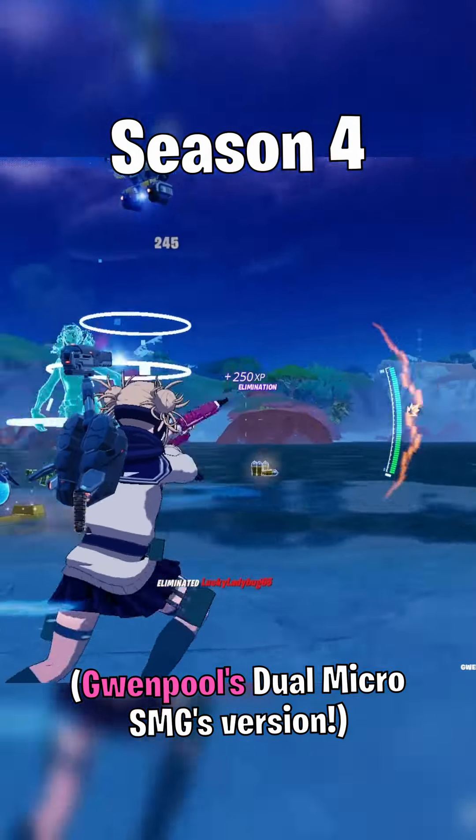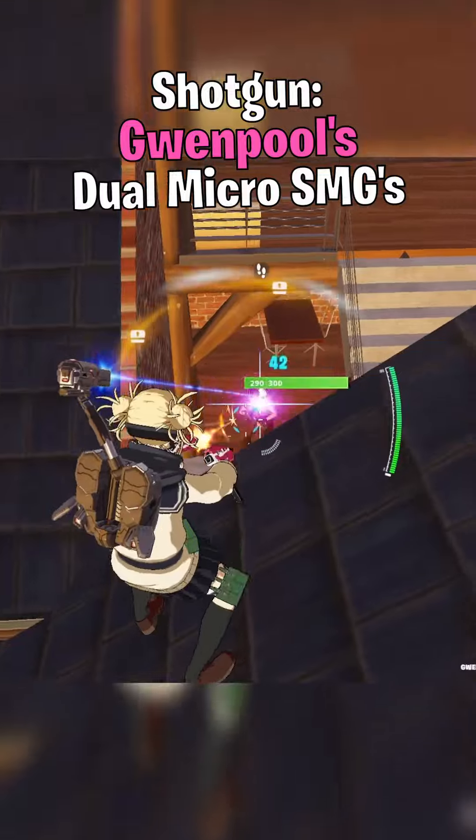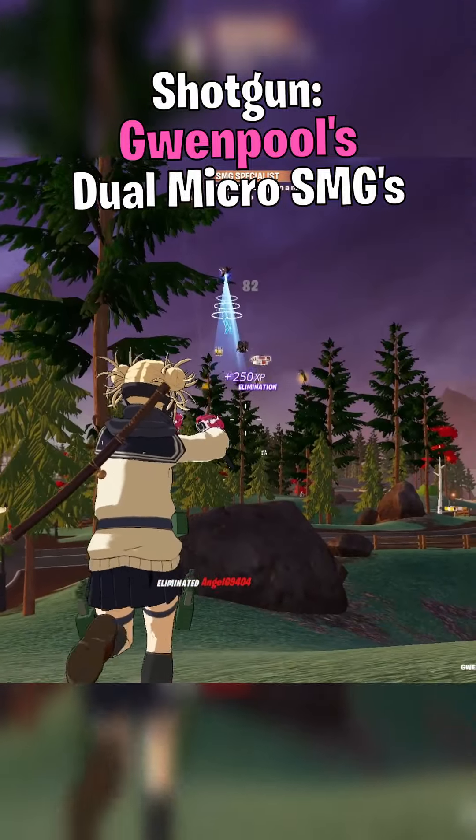Fortnite's best weapons in Season 4. First up for shotguns, we have Gwenpool's Dual Micro SMGs. This is the best weapon in Fortnite right off the rip. At 600 gold bars, grabbing this shotgun from Gwen will give you the upper hand in 1v1 scenarios.